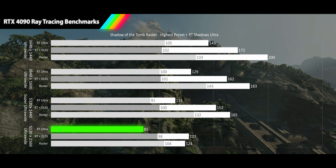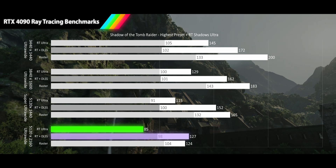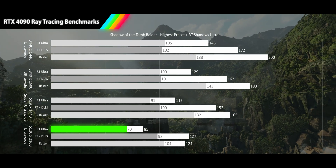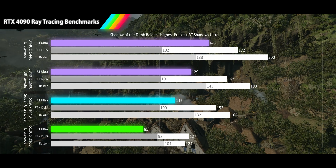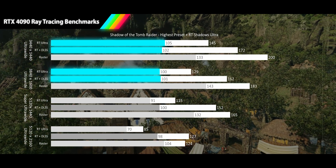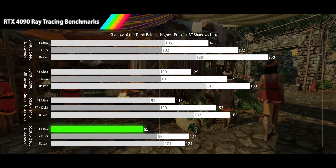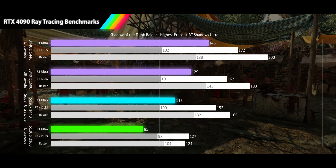At our final resolution of 5120x2160, we see an 85fps average, a smooth gameplay experience 31% slower than the raster average. When we turn on DLSS quality, we see a massive 49% increase, delivering better than raster performance of 127fps. The ray tracing 1% lows are in smooth range at 70fps, and our DLSS results are just below the 100Hz cap. The RTX 4090 provides extremely playable frame rates at every resolution without needing upscaling. At our 4K ultra-wide resolution, the RTX 4090 is providing more FPS than any panel at this resolution can display — no matter what resolution you play this game at, you're going to have a stellar experience.